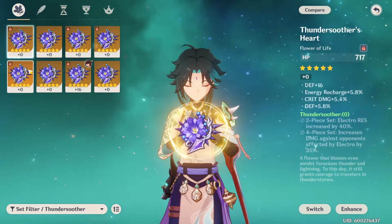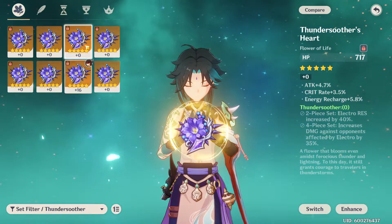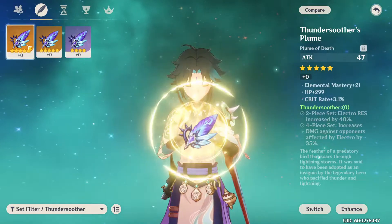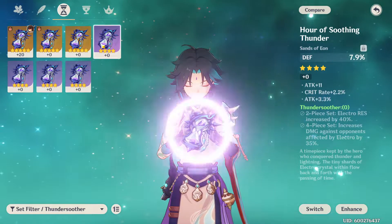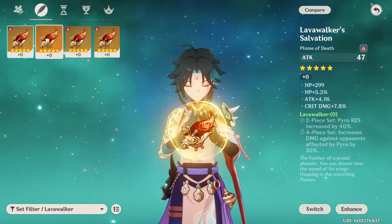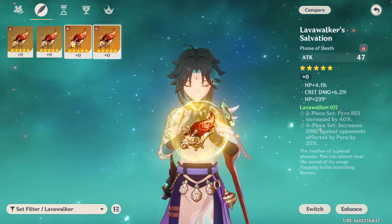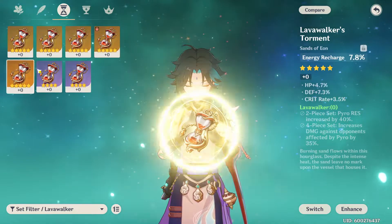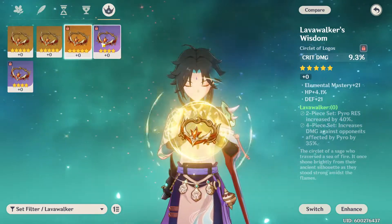The next set to consider is either Thunder Soother or Lava Walker. This build is unorthodox but works pretty well, giving him 35% extra damage whenever he damages an enemy affected by Electro or Pyro depending on the set. To utilize this, you need a support character that can consistently apply Electro or Pyro, like Beidou or Xiangling. Xiao can then swirl the element and spread it to all enemies within range, amplifying all of his damage by 35%.